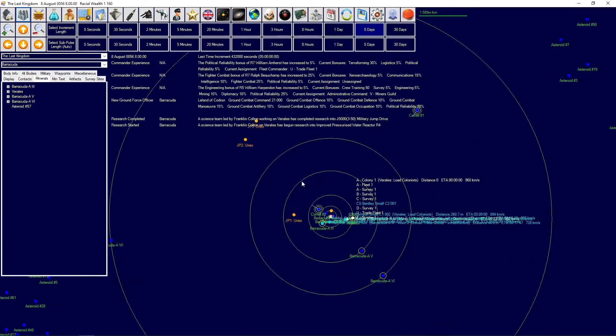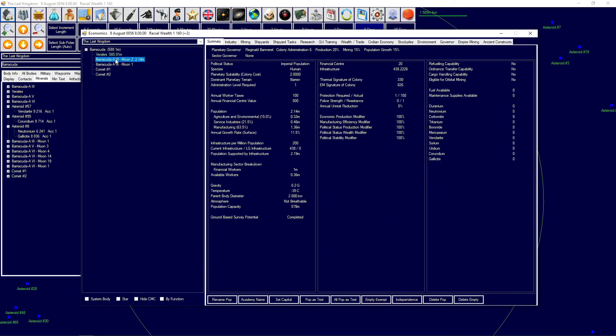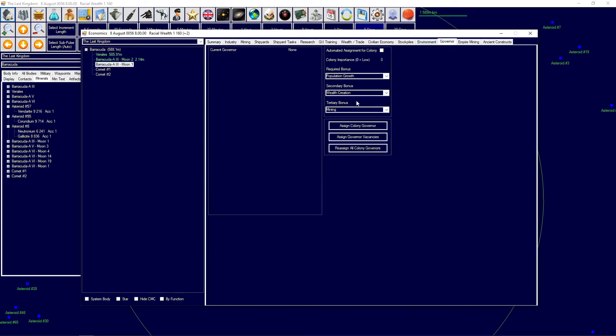We do have three systems that we need to survey. Since the civilians started ferrying in more infrastructure, I did send in 20 financial centers so they at least have something to do, not completely unemployed. It does at least give them some taxes, which is good. I am now ferrying some low gravity infrastructure to the moon, which is going to need a governor with high mining and maybe some production — population growth can be the third criteria.